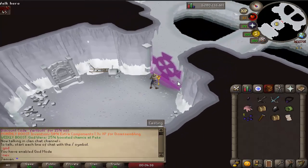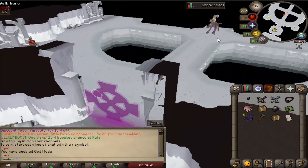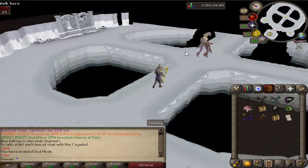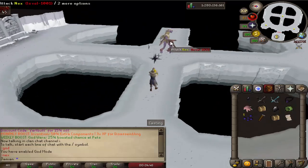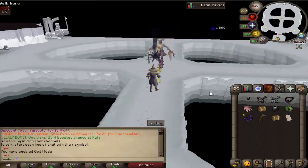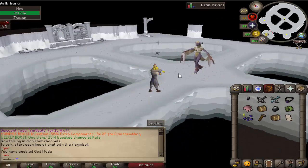It has working animations now — death animations and attack animations so you know what it's doing when it's doing something. They are unique, not that it really matters because I believe all of the spells are basically the same. I think they just have different effects, like the barrage one will barrage or freeze you.